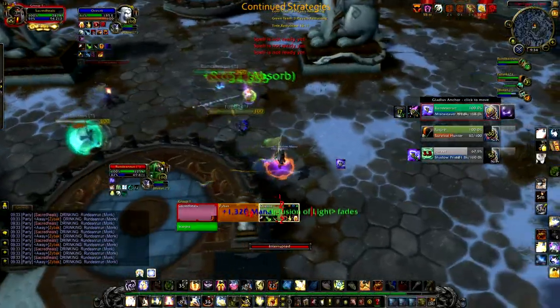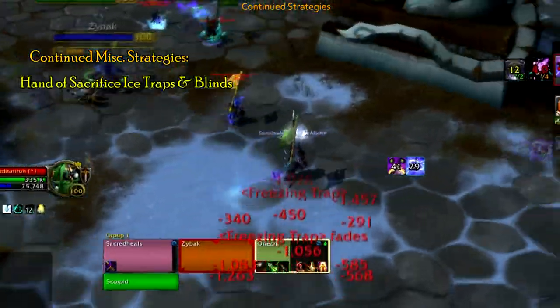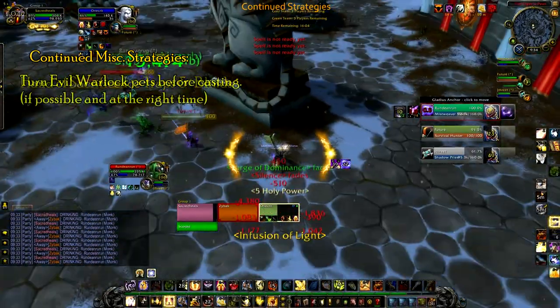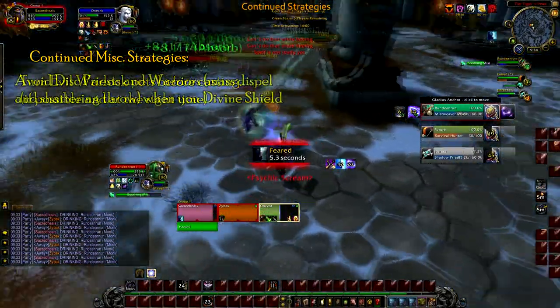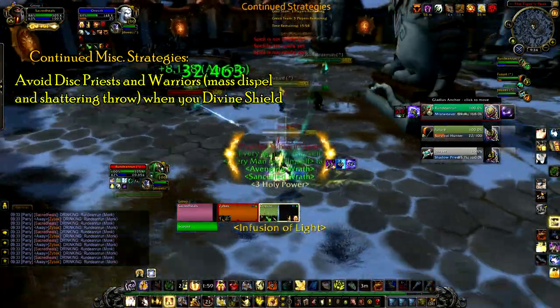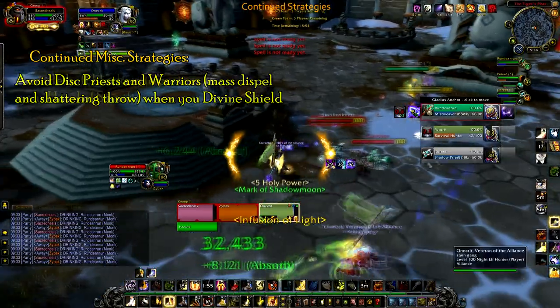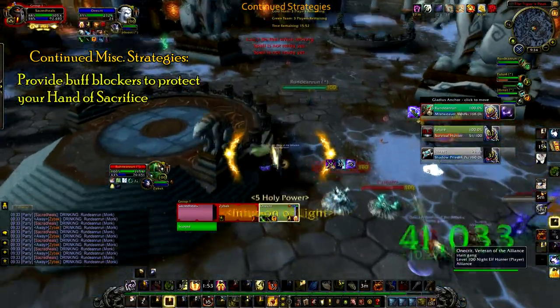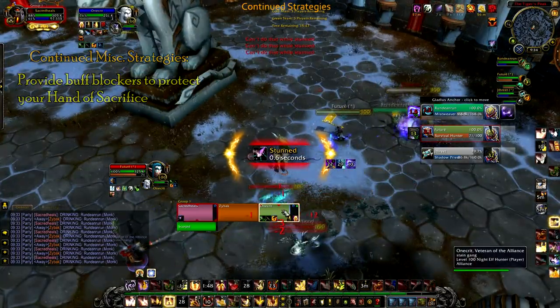As usual, you're probably going to be doing things you've done for years like Hand of Sacrifice traps and Hand of Sacrifice blinds. Be sure to use Turn Evil on Warlock pets before you cast. When you Divine Shield, run away from Discipline Priests and line-of-sight Warriors because of Shattering Throw and Mass Dispel. When you Hand of Sacrifice someone, provide them with buff blockers like Blessing of Might, Hand of Freedom, and Sacred Shield.